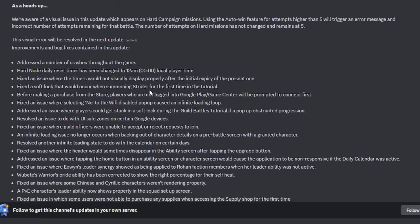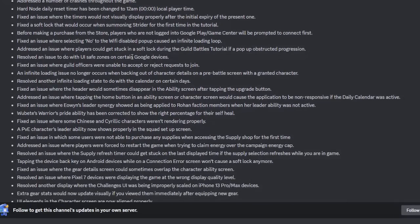Moving on from Elro'here's buffs — there are a whole bunch of bug fixes. There's an issue where you can try to sim more than five hard battles and the game gives an error; just change the sim amount to five — that will be fixed. One big improvement to note: hard nodes now reset every night at the same time as your daily objectives. Also, guild officers are now finally able to remove members or remove leaders who aren't active anymore.